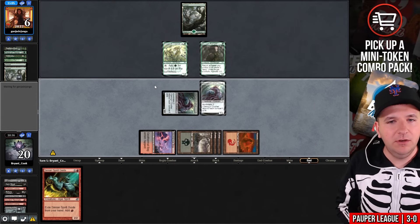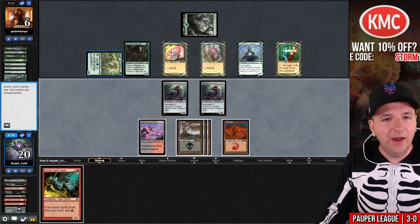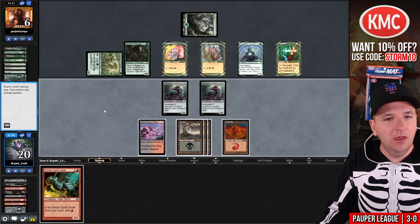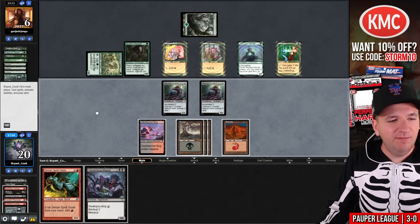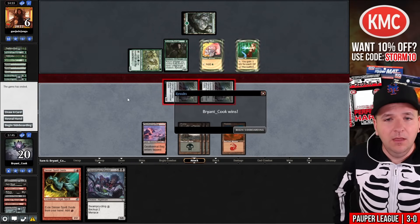Our opponent played Winding Way into four creatures, so all of a sudden they're sort of back into this game. We'll swing to Annihilate four — and they concede.